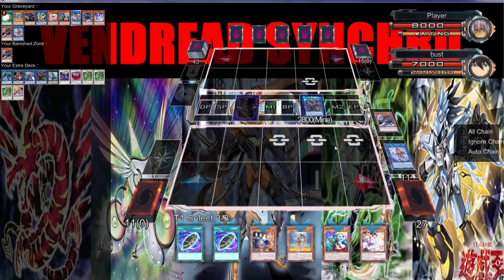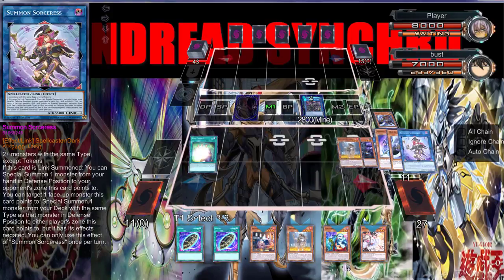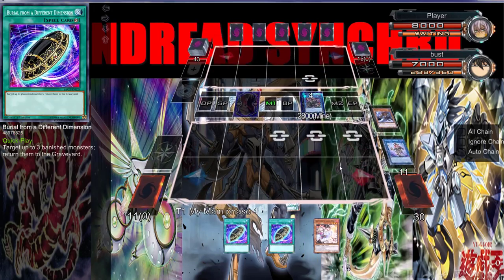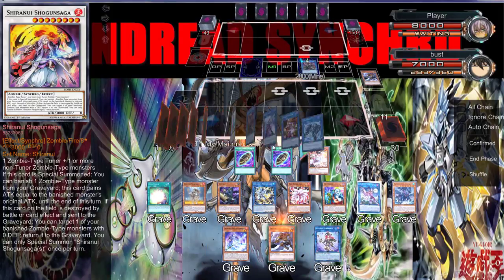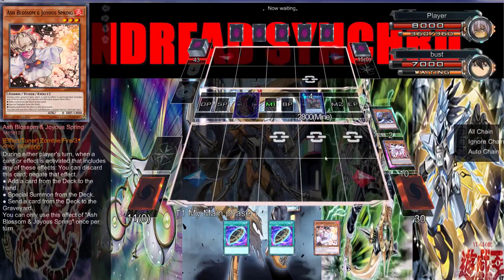We've drawn terribleness because we pretty much used all of these effects already. We're going to keep this, put you, you, and I guess you back. We've already did everything — we can't really even do anything this turn. I guess we just end with Nine Tail Fox that's pumped up.